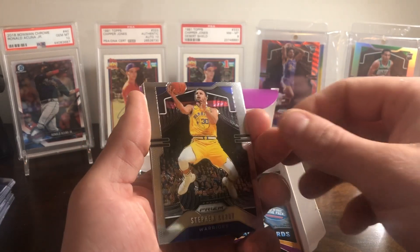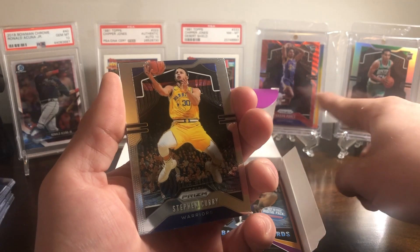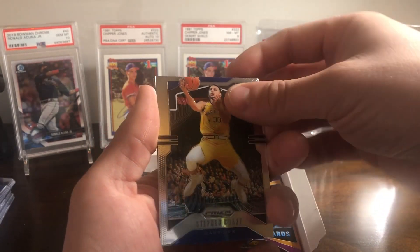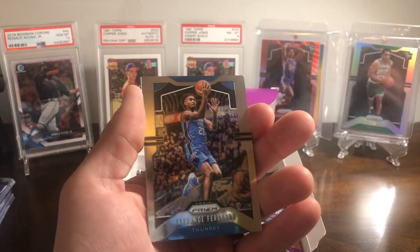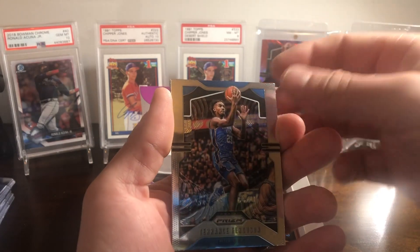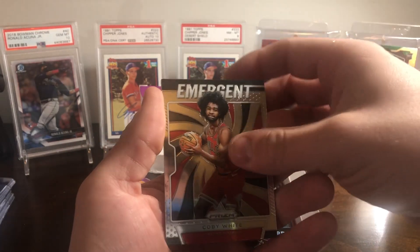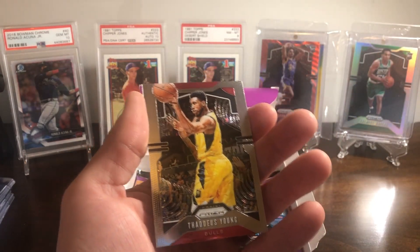Let's get back to the Prizm — maybe we could pull a colored Zion, or maybe a silver Zion. I'd probably freak out. You can probably hear my dog in the background — nails on the hardwood floor, sorry about that. Kobe White — stick him in the rookie pile.